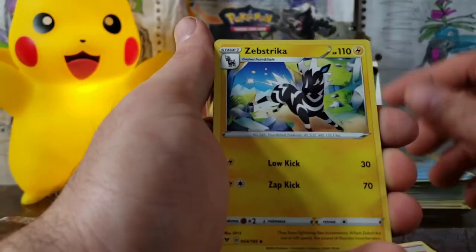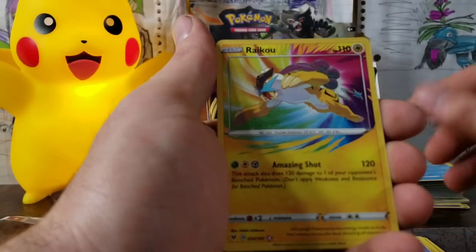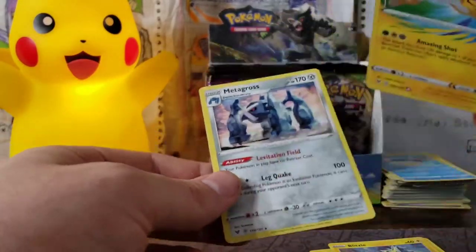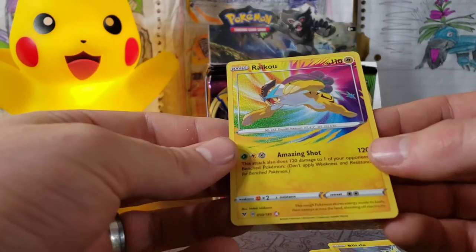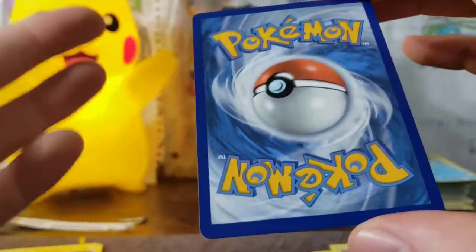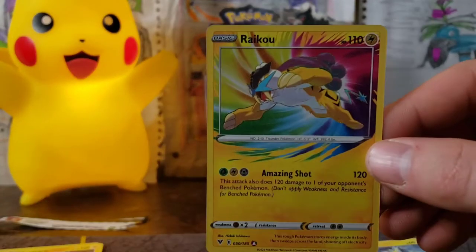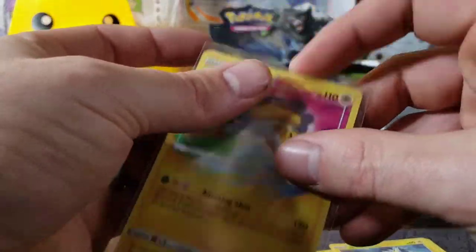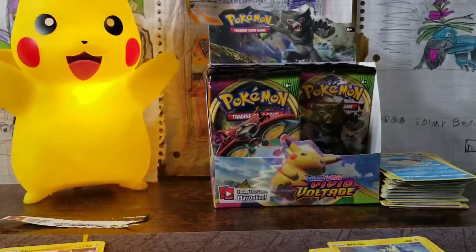We've got our Fire Energy. Carbink, Zebstrika. It is hotter than hell down here — I've got my fireplace going. Blitzle, a Raikou, and a Metagross. I'm actually playing with Metagross in Pokemon Platinum right now. But a Raikou — that is awesome. He looks really good. Hopefully he doesn't have any whitening on the back. Oh my God, he's stunning. Let me put him in his sleeve. Check his glitter out — that is like a second-grade art project right there. Kids, we're throwing glue on there. He looks good.